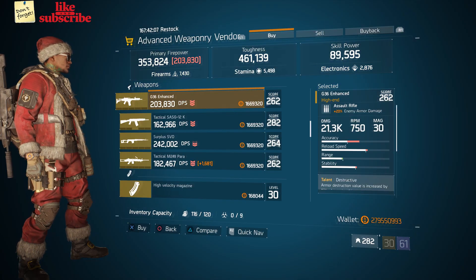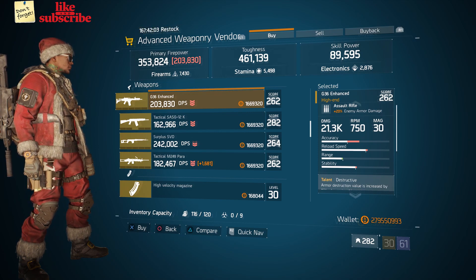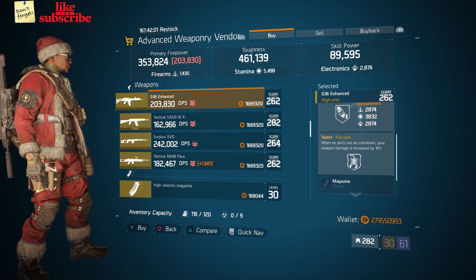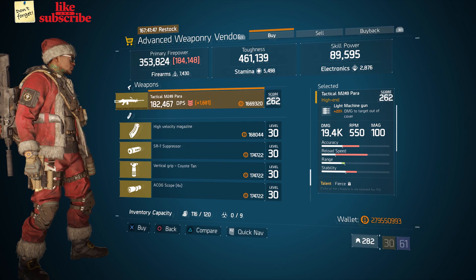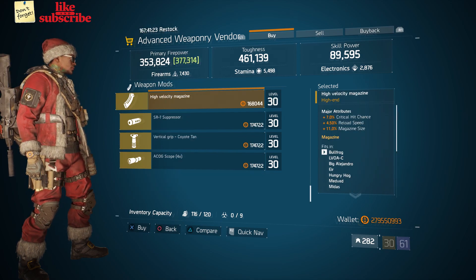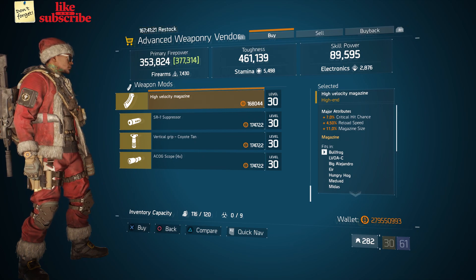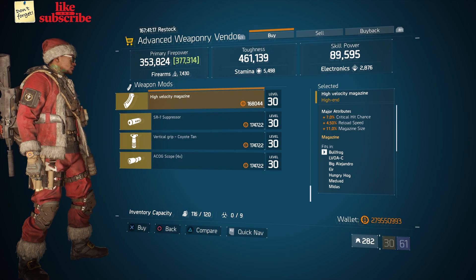For our next gear items, we're still at the Base Operations. Head over to the Advanced Weaponry vendor. Here we got a G36 Enhanced, a Surplus SVD, and a Tactical M249 Para. Also here we got a High Velocity Magazine with 7% Critical Hit Chance, 4.50% Reload Speed, and 11% Magazine Size.